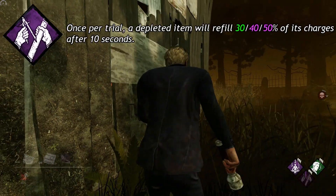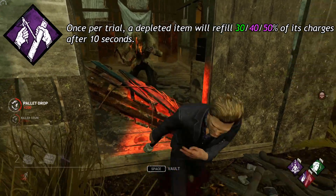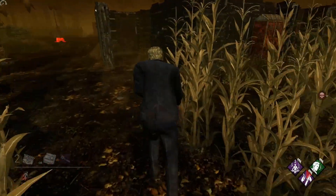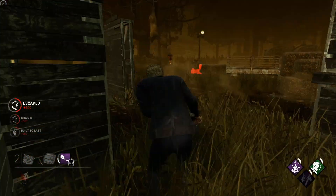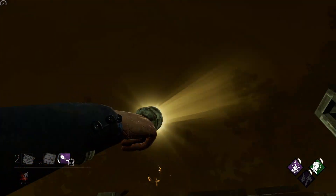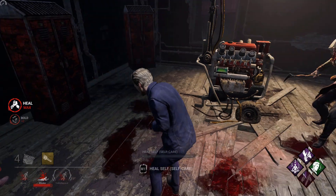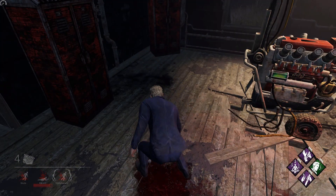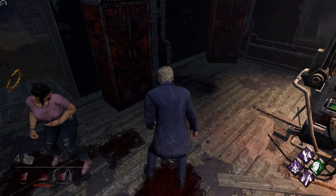And finally, Built to Last: Once per trial, a depleted item will refill 30, 40, or 50% of its charges after 10 seconds. Built to Last starts the 10-second timer as soon as the item you are holding is depleted. If you do not want to restore the charges on the item in your hand, just drop it immediately. As soon as you pick up the depleted item, the 10-second timer will start again. And that is Felix Richter's 3 unique perks.